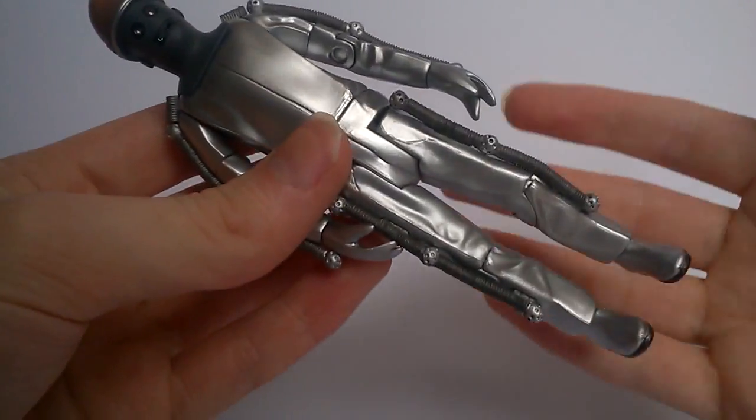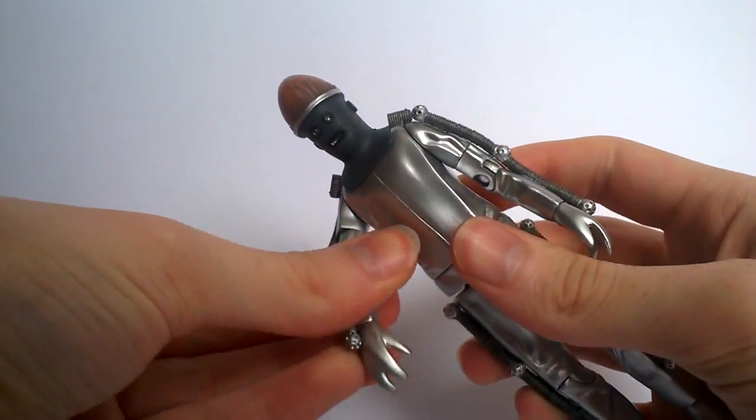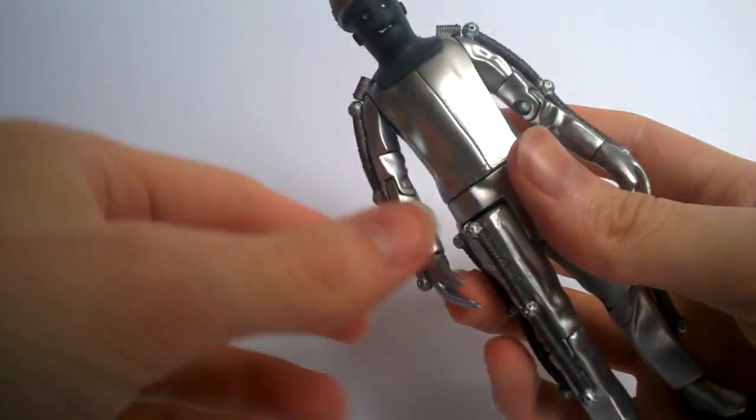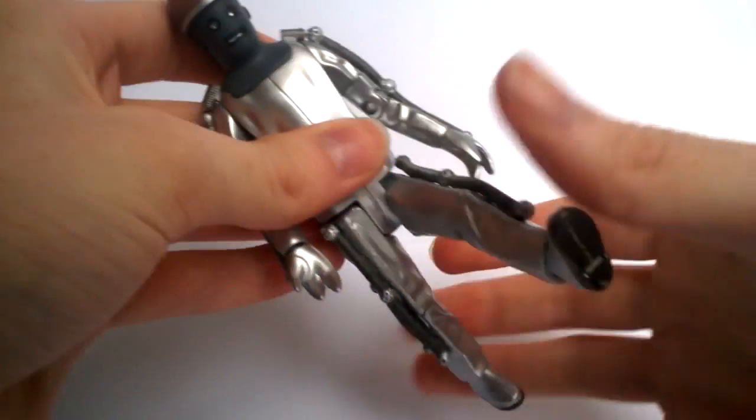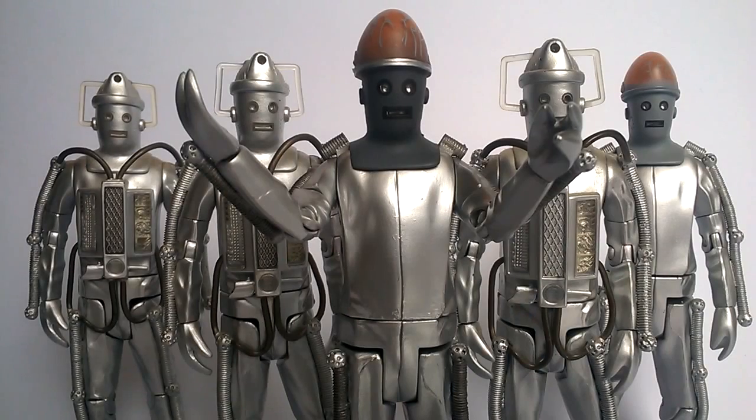Articulation is standard: the head rotates side to side, arms move 360 degrees but are hindered by the pipes, upper arm articulation also 360, elbow bends up and down, 360 at the wrist and waist, and a T-crotch joint at the bottom. Comparing the Tomb Controller next to other Tomb Cybermen it fits in really well. I'm glad people who missed the original can now get one, though the original retains collector value. The new one does have nice brain detail improvements.